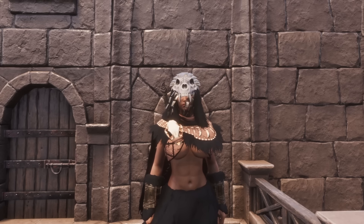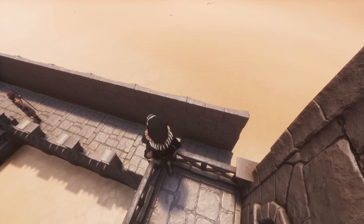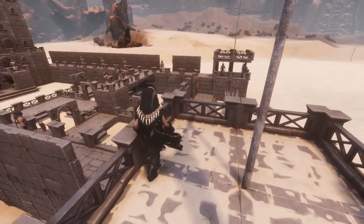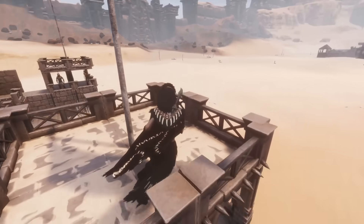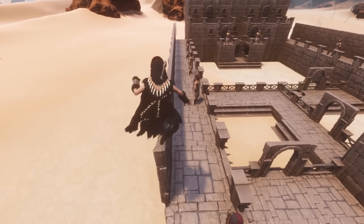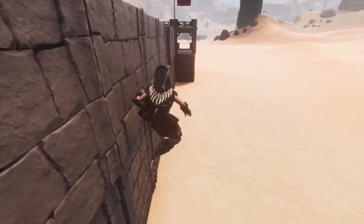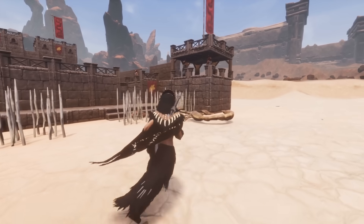One thing I think a lot of people will be a bit upset about is bearers becoming less of a tank now. I don't think they were ever supposed to be a tank, but they stayed that way for such a long time that it became quite the meta — people using bearers as giant tanks because they would have loads and loads of health over other NPC types. Bearers have really gone back to just being carriers — they're not tanks anymore. You'll have to be a lot more wary of that, or perhaps just use a camel instead and go back to the traditional fighter. Bearer users, beware, because your bearers could be in danger on this update as they have lost a lot of health.